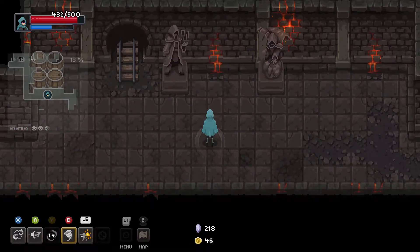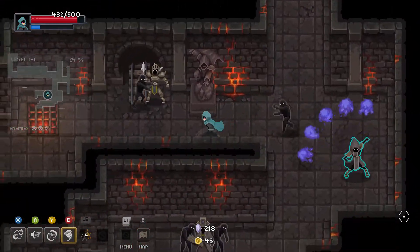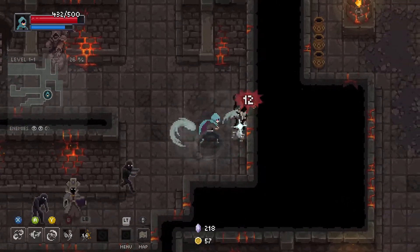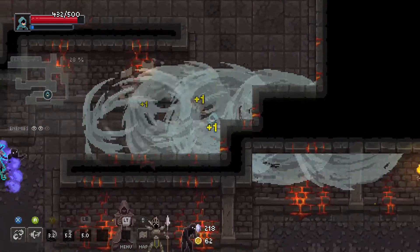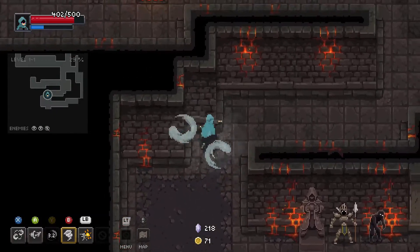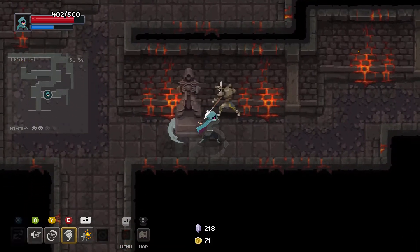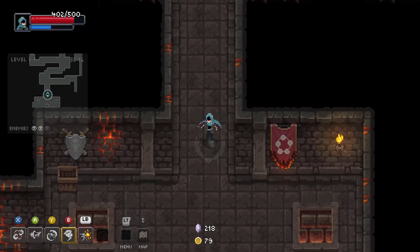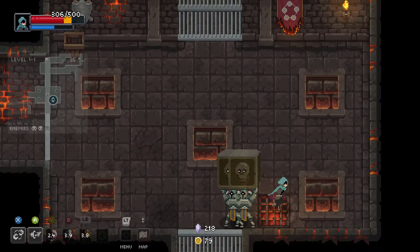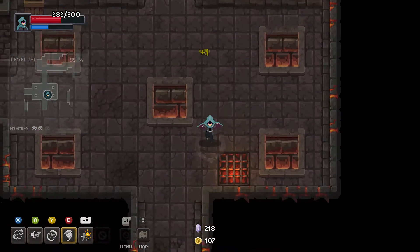We just found another spell from that chest: Blazing Blitz — it's like a little dash forward. There's my special attack from having the bar charged up by hitting people. At the end of each dungeon level there is a mini-boss that we fight; I find most of them to be pretty easy. Then every couple of levels there's a regular boss — there are only three bosses — and they occur in different orders. The later in the game you fight a boss, the stronger it is.